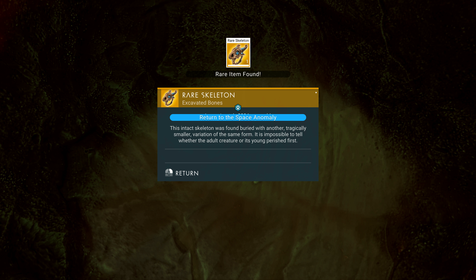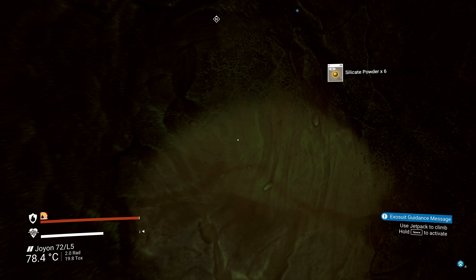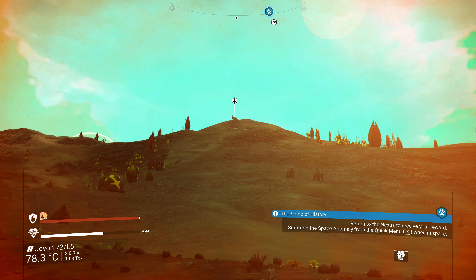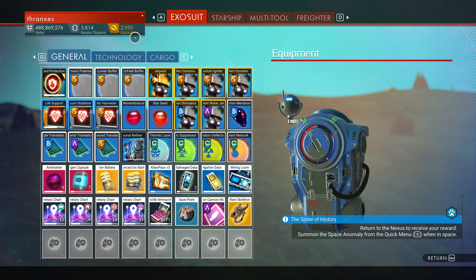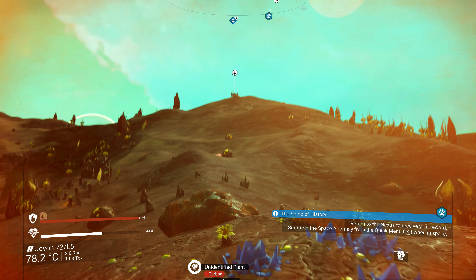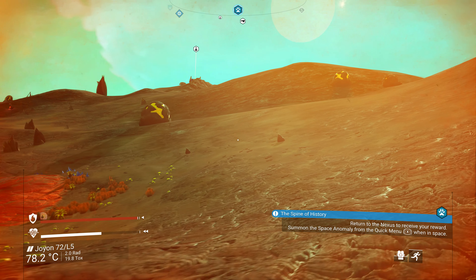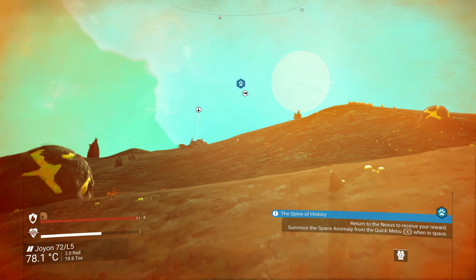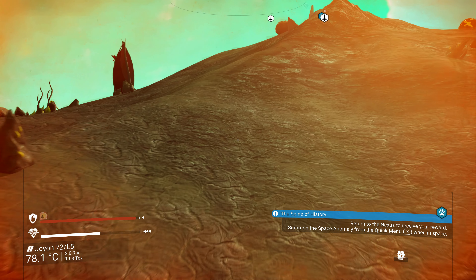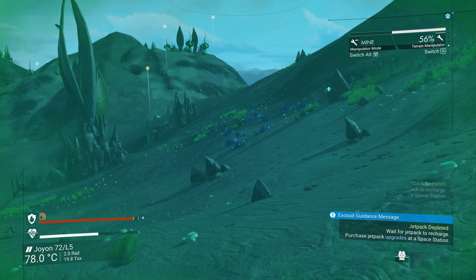A rare skeleton! 'The intact skeleton was found buried with another tragically smaller variation of the same form - it's impossible to tell whether the adult creature or the young perished first.' A rare skeleton - that's worth money. Easiest 250 quicksilver you could get. That's going to put us at exactly what we need for the void egg - it's going to zero out our quicksilver. I'm okay with that - it means we need to get a weekend mission done for sure. There's also supposed to be a mission that goes through the origin of the void egg and those creatures - we're gonna have to find and learn about that.